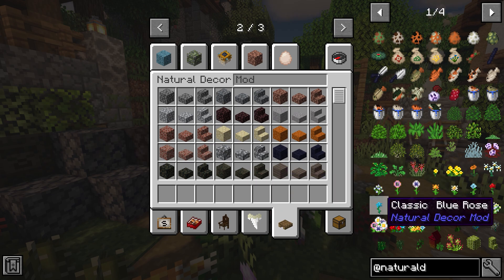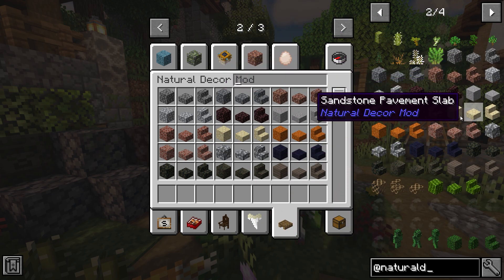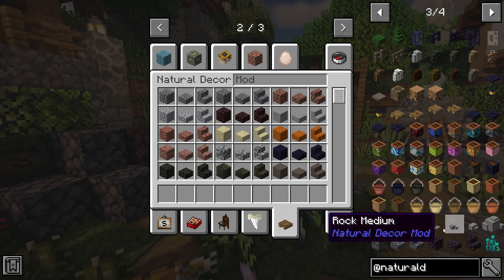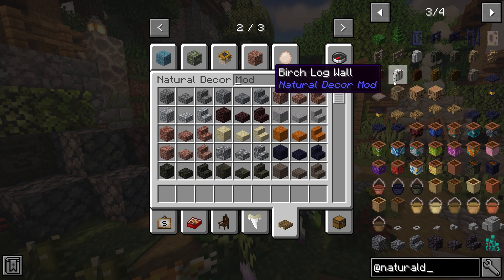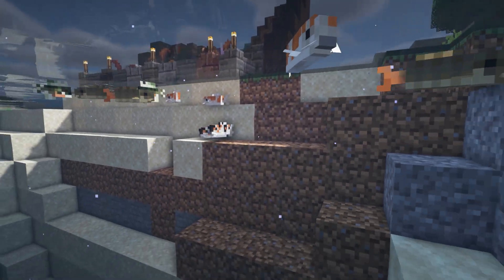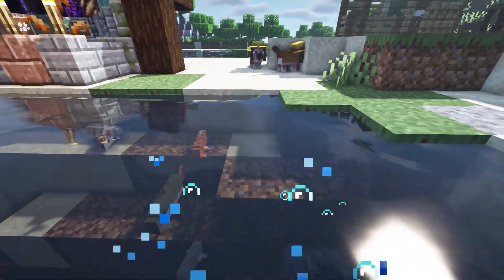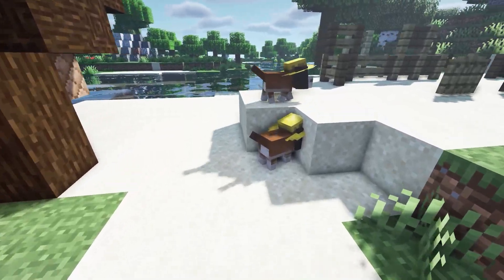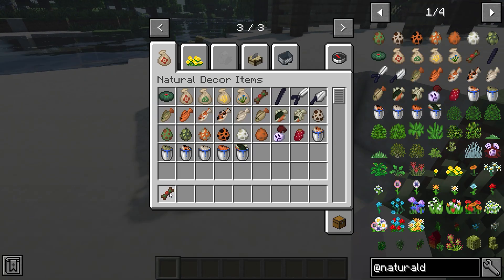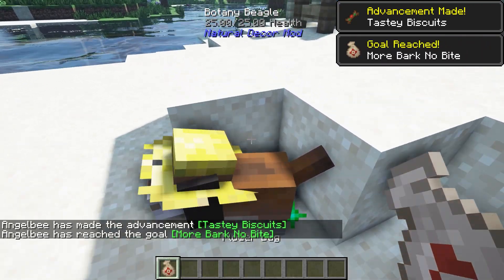Here you can see to the side all of the plants and bushes, all of the decor, and you can even get these particle blocks which create particles, as well as all the different planters and rocks. It also adds some fish such as these beautiful koi fish, as well as this little random duck which you can give a botany biscuit and it will give you items in return. To craft it, it's just wheat and a bone — give it in exchange and you'll get an item.